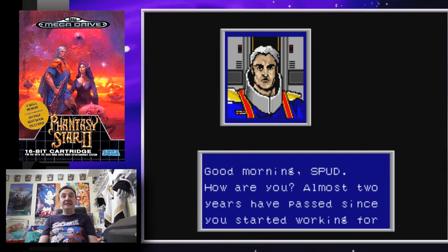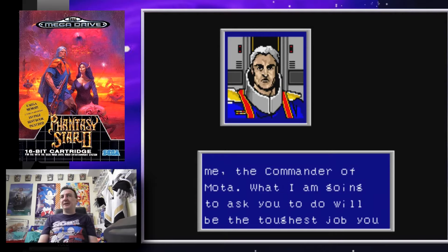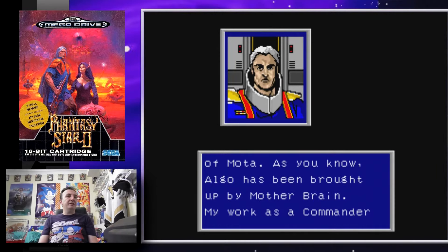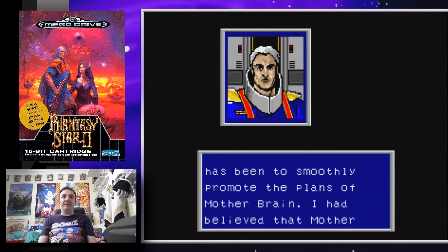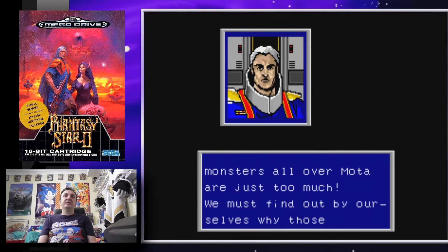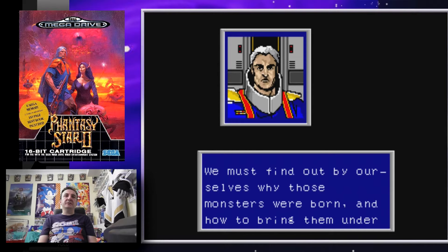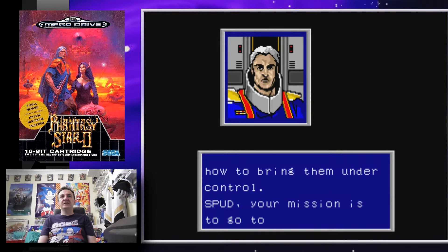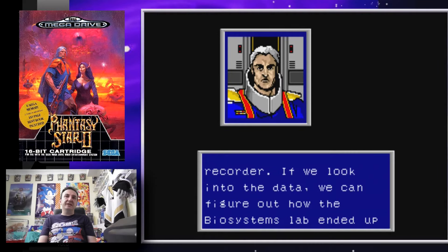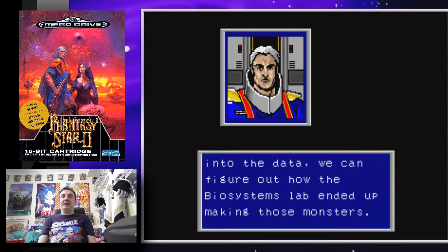The commander speaks: 'How are you? Almost two years have passed since you first started working for me. What I'm going to ask you to do will be the toughest job you have ever done, but it is vital to the future of Motavia. Mother Brain has managed things, but those monsters all over Motavia are too much. Your mission is to go to the biosystems lab and retrieve the recorder so we can figure out how it ended up making those monsters.'